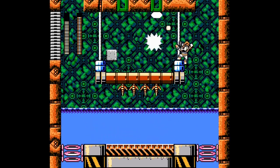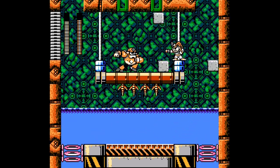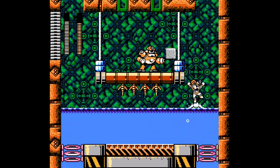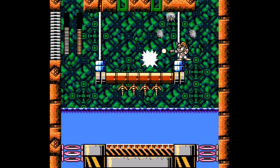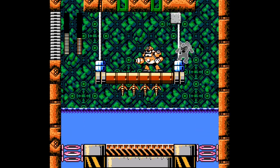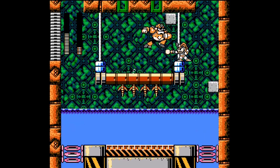We're gonna start off by killing the turrets, and we're just gonna try and be a little bit careful here. Just sit here — if he breaks out, we'll worry about it later. He actually can't hurt me. I might win the damage race here.